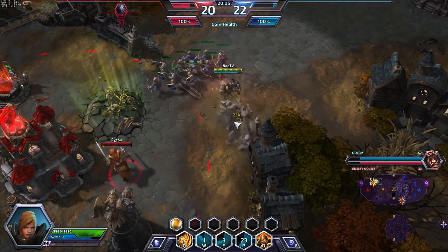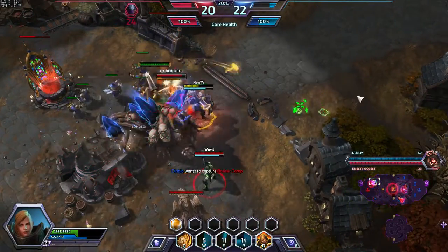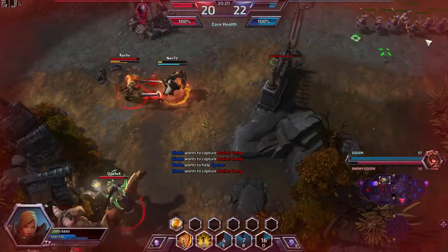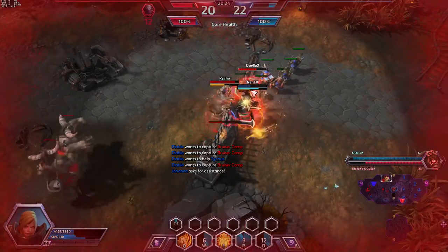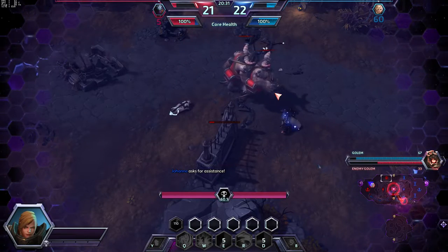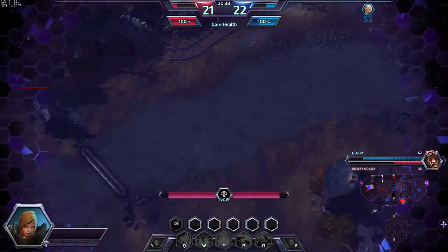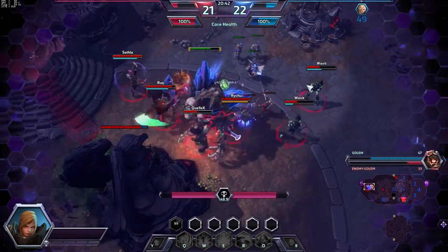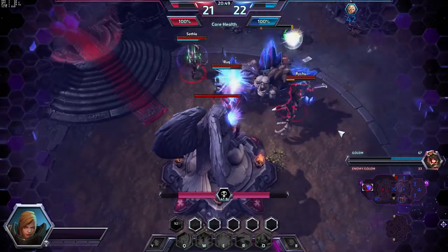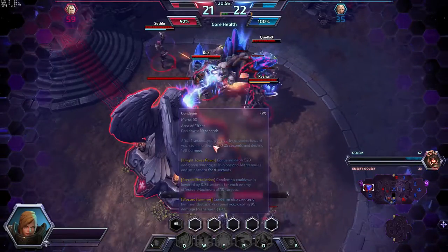Otherwise I wouldn't be doing this. I'm gonna keep retreating, pop my shield so it absorbs all the damage. I was dead — you cannot escape Illidan, so I was rather gonna stand and let them attack me and do some damage while our boss is pushing bottom lane. We instead should have pushed with this 67 skull golem at the 20 minute mark, which is really strong.